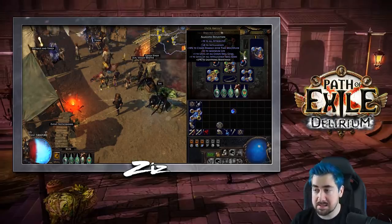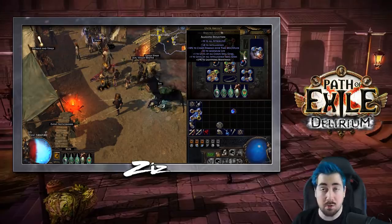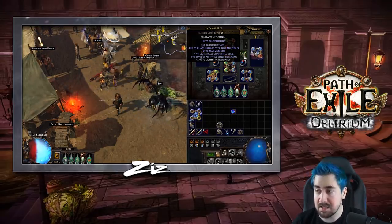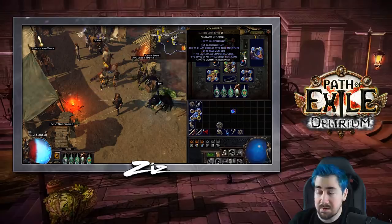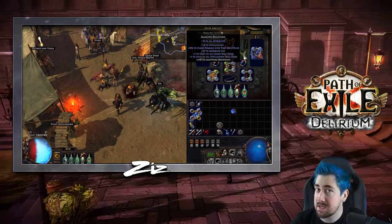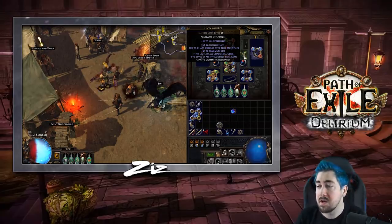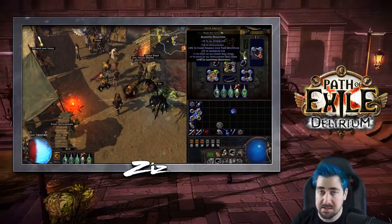Something worth pointing out: at the cost of around four to five Exalts depending on what league you're playing, you can make a plus-one Intelligence or plus-one chaos skill gems amulet that also has chaos damage over time multiplier. You could even get plus two, though this is very rare but definitely possible. The way you do this is you roll chaos damage over time multiplier on an Elder amulet, and then roll plus-one Intelligence gems or plus-one chaos on a Hunter amulet. As long as those are the only influence mods on each amulet, when you Awakener-Orb them together you're going to get both stats combined with other random stuff. In this case I got lucky and got plus two.